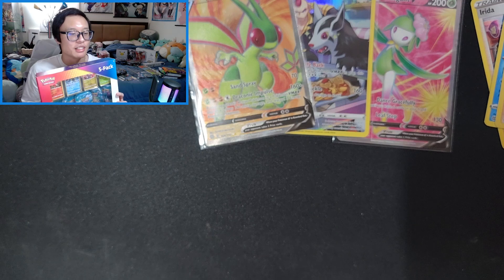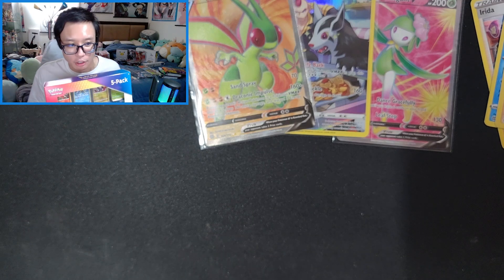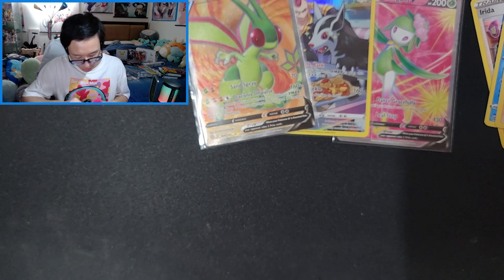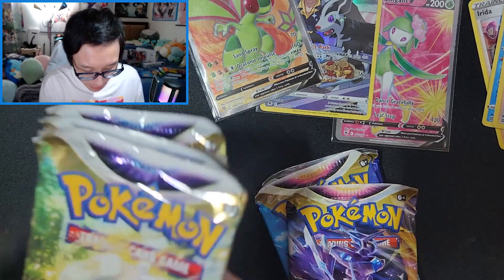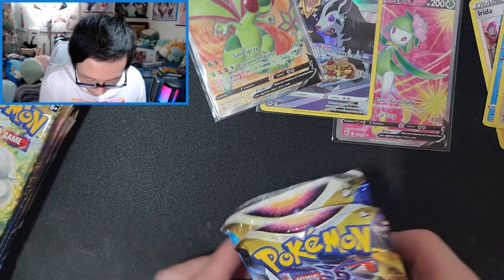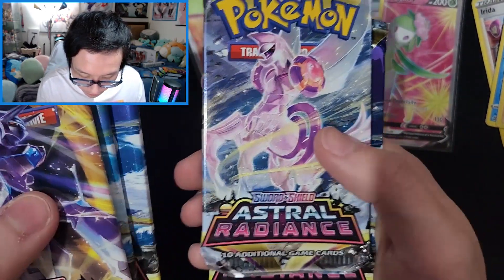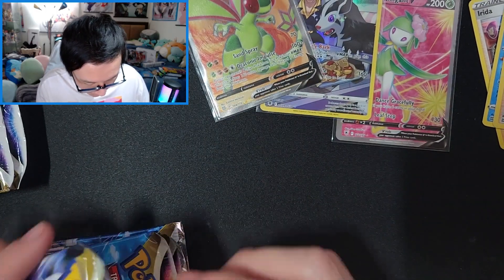I bought two of them from Costco today, so let me open these real quick. Back at it again! We have our five Brilliant Stars here — no Charizard art at this time — and then Astral Radiance right here. I'm going to open Astral Radiance again.